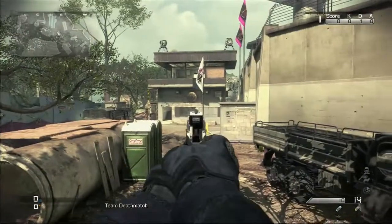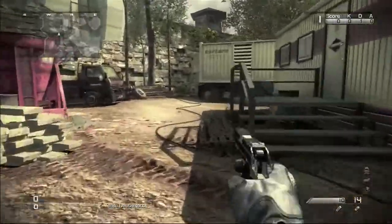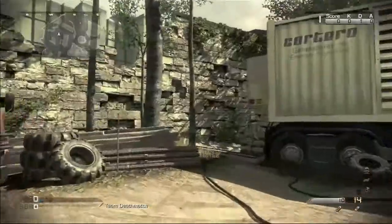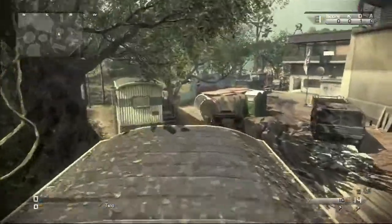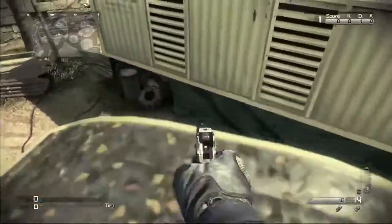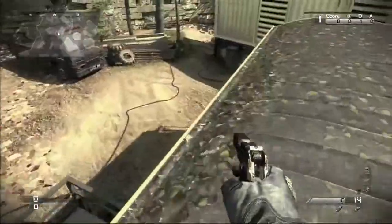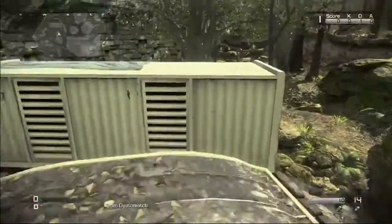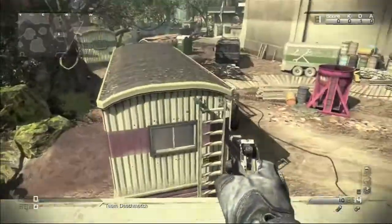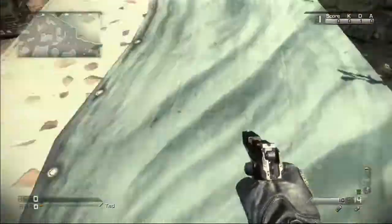Now the second spot is actually right across from that building, right next to these trailers that you see over here. You wouldn't think it's one of my top three but it actually is. You climb up this ladder and you are basically on a trailer that has a one-way ticket — this is the only way to get on it. So basically all you have to do is dodge throwing knives and watch this ladder. You can also jump across to this second trailer, making it a two-way ticket.